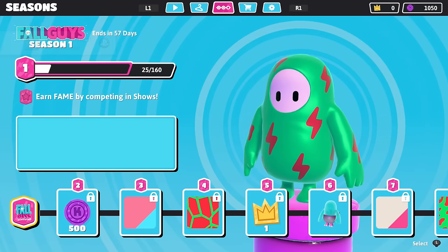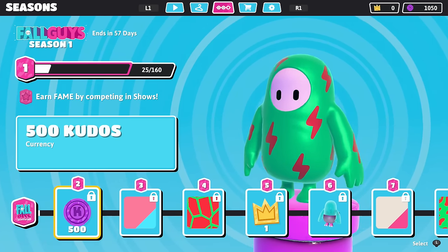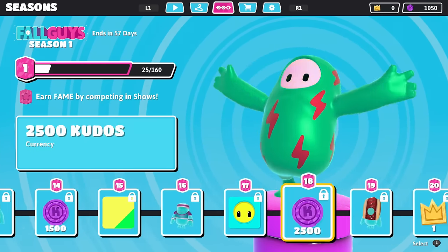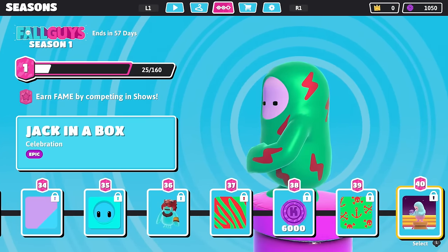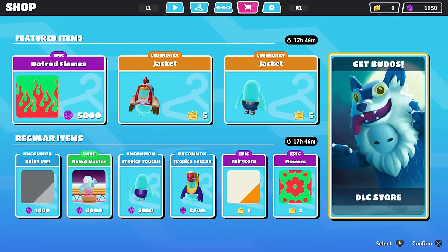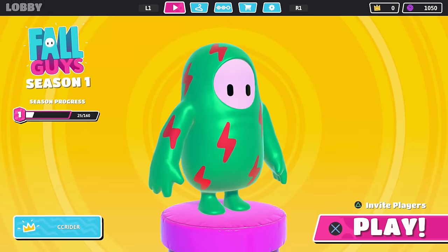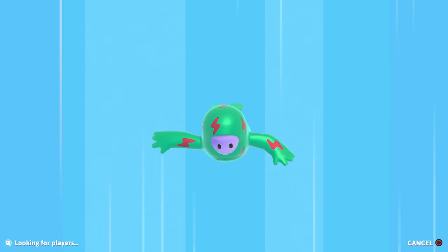We earned a trophy called Snowflake. Here's Fall Guy Season 1 — you earn fame by competing in shows. As we get to higher levels, we get more and more cool stuff, all the way up to level 40. That's crazy. There is also a paid DLC store, so maybe we'll check out some outfits from there. But for right now, we're going to head back into the game and hope for the best.